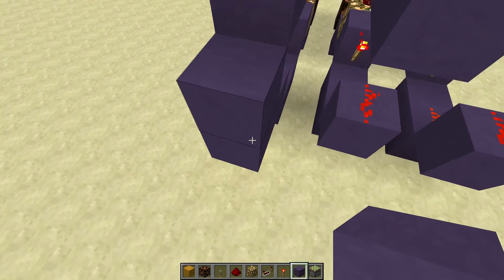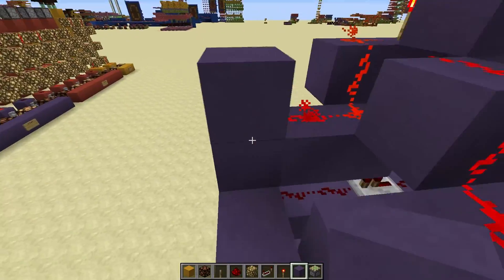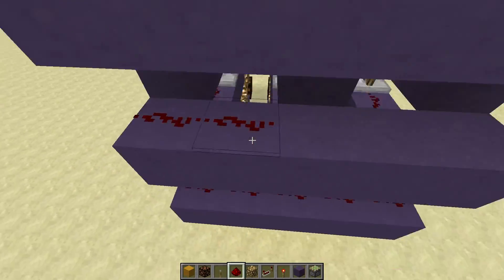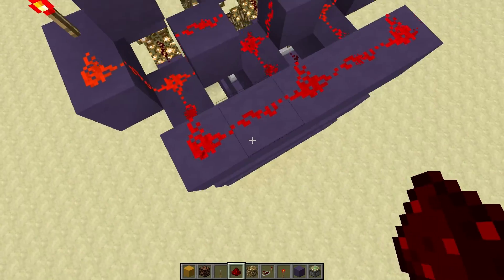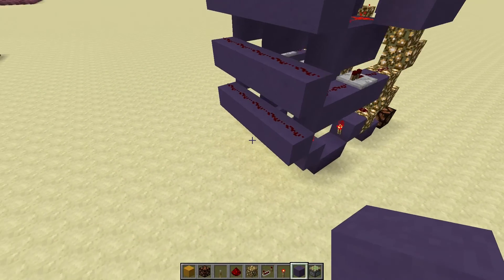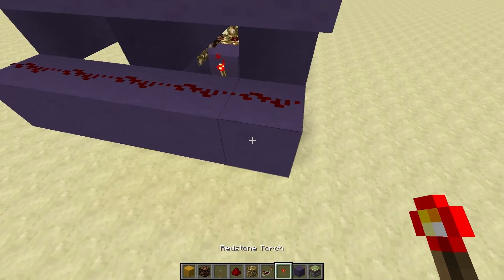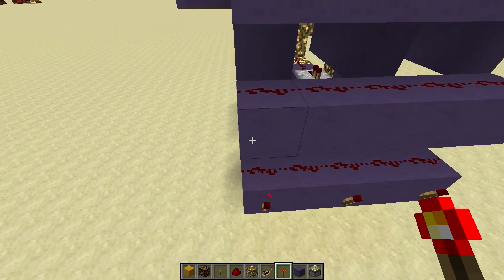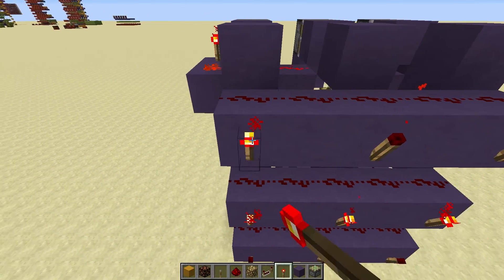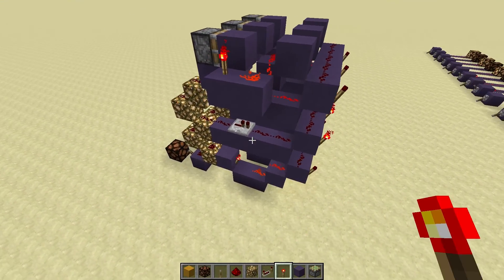What you want to do is build lines coming across like this. You can see we've put lines up here and you just want to make sure all the signals above are blocked off, so it should look something like this. Where all the inputs are, you want to place torches on the other side like so. You can see it has inverted our inputs from over here, which is why you wanted them inverted earlier.